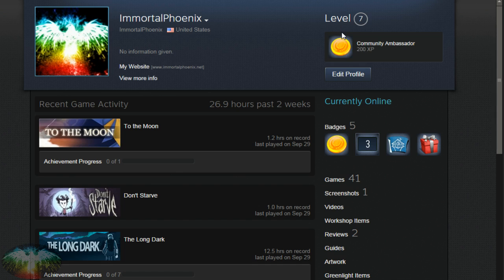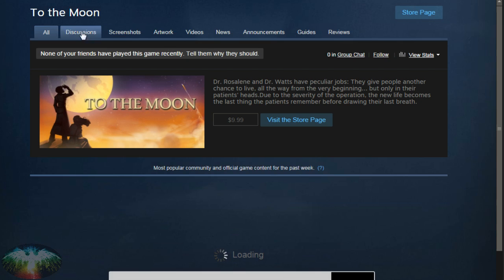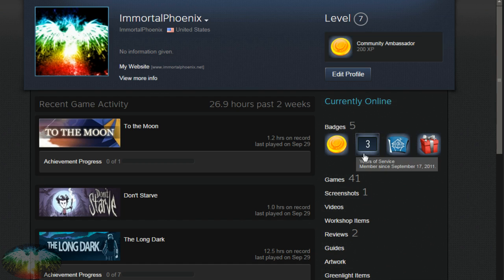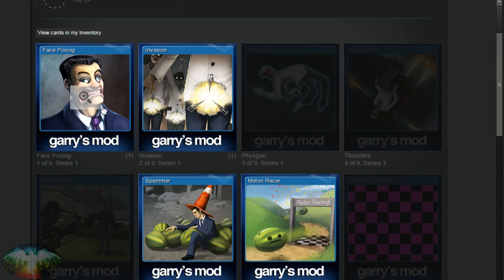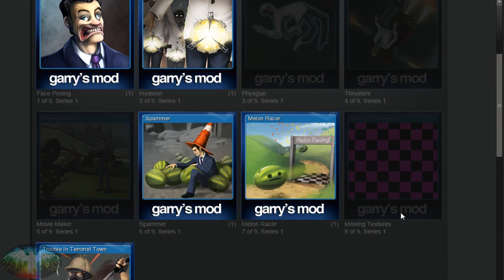You might be saying, how do I get trading cards? Give me some information on trading cards, because I want to be able to make badges and craft badges. The way you do that — for instance, here's Garry's Mod, here are the trading cards. How do I get more? You guys can see there are some that are grayed out.